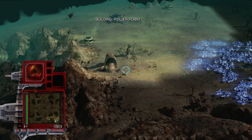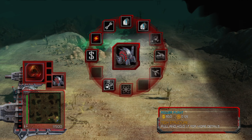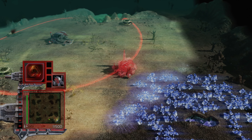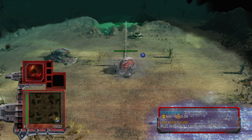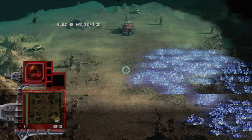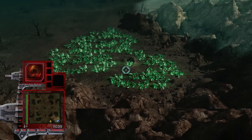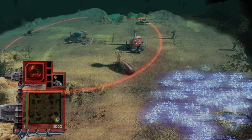There we go. So we could utilize these here, I suppose — we wanted to, even though they're damaged. But yeah, it doesn't matter too much. We're going to get ourselves a Hand of Nod here. We can also just expand over here again so we get some more resources, if that's even necessary.